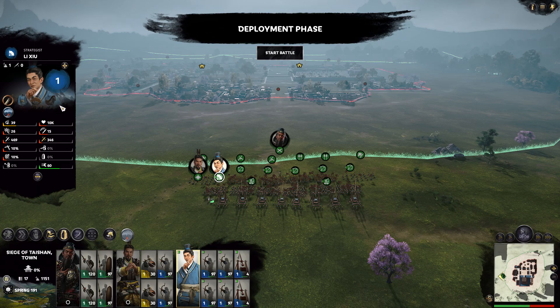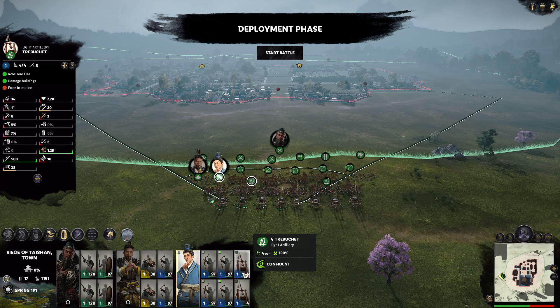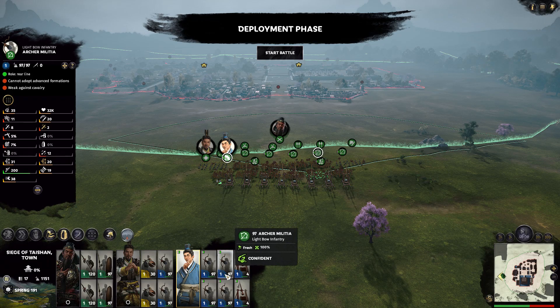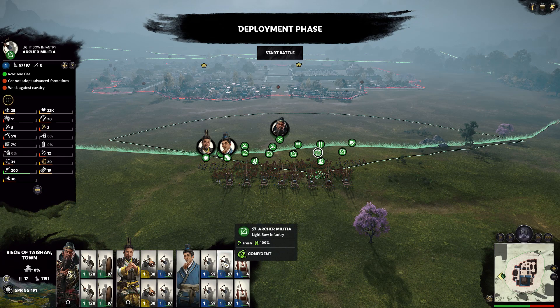Basically picked him up because of his traits. Just a regular level one strategy, nothing impressive. I equipped him with four archer militia and two trebuchets. Trebuchets are extremely powerful in this game and I highly recommend all of you to pick them up as early as possible. As for militias, depending on the faction you're playing, with Liu Bei he has 50% upkeep for all infantry militia units so they're extremely worth it in terms of money. That's why I decided to go with archer militias.